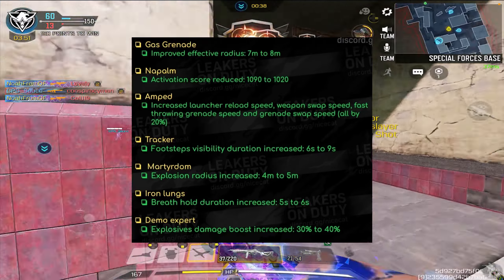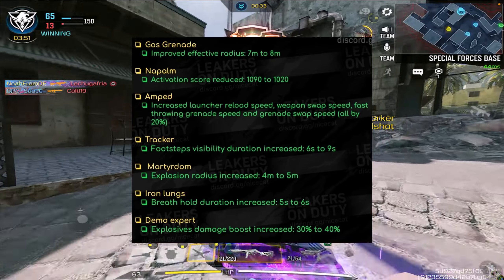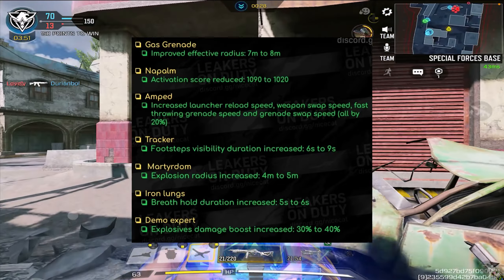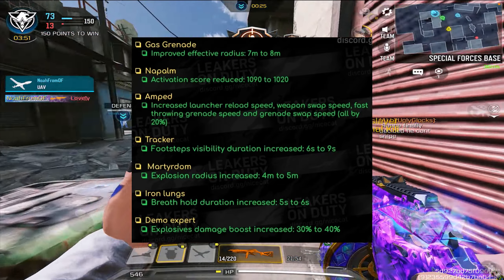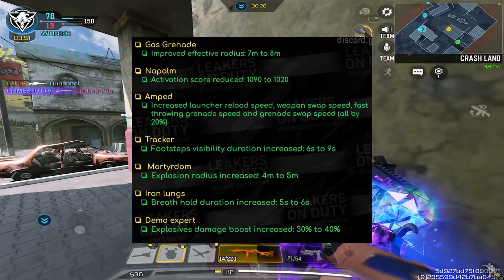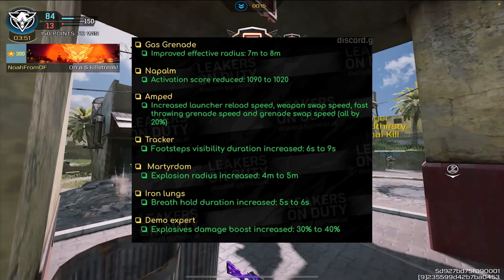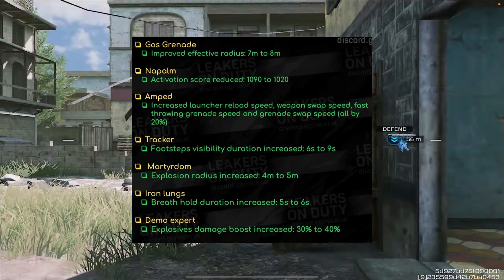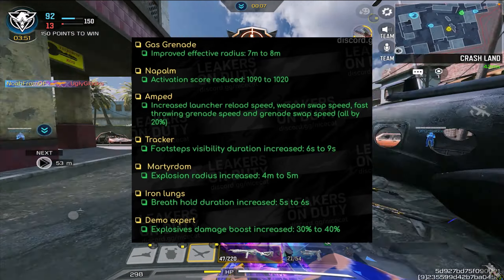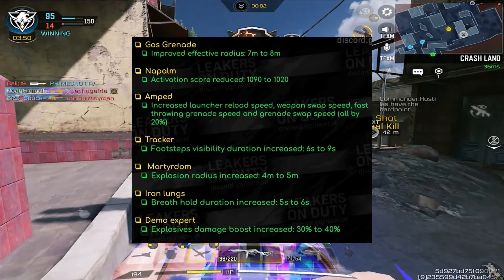As for martyrdom, the explosion radius increased from 4 meters to 5 meters. I just kind of wish that they would increase the sound so the enemy player would actually be able to hear the little beeping sounds — this is probably one of the dumber changes. And as for iron lungs, the breath hold duration increased from 5 seconds to 6 seconds. Iron lungs doesn't seem to be one of those perks that gets used that often, but trust me, it does actually get used quite a bit.